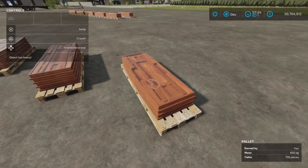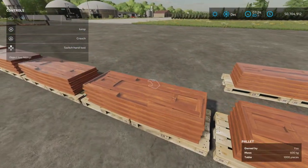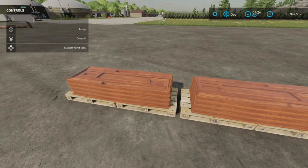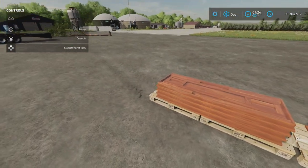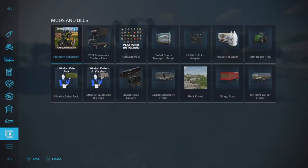They are tables, as you can see. These are only available through the platinum expansion DLC as well. So let's have a look at it.